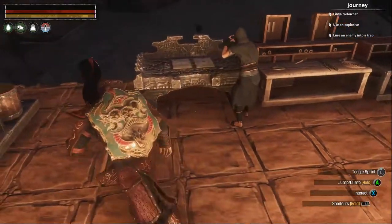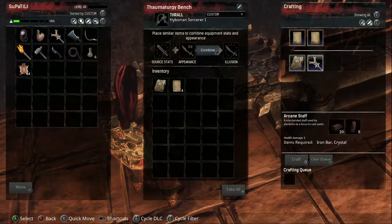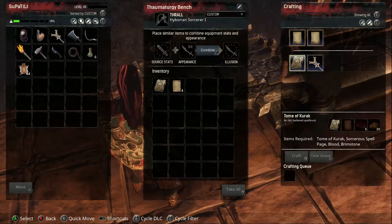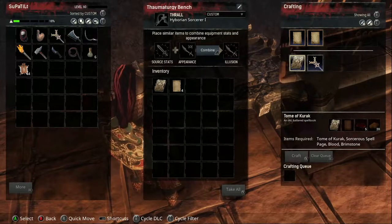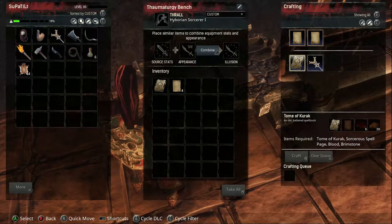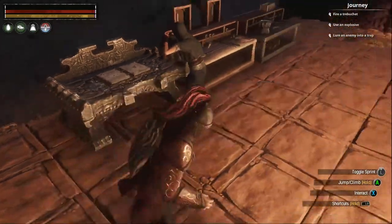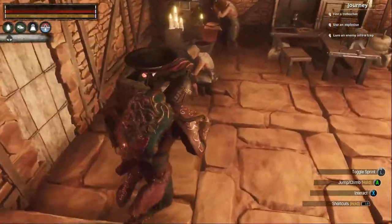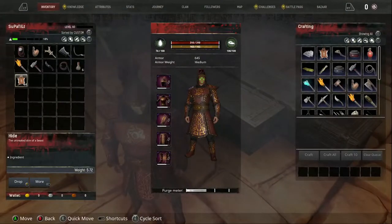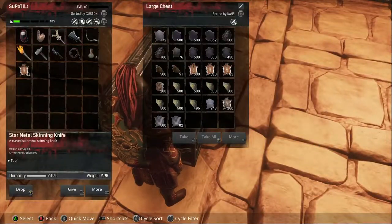Generally when people say they want sorcery in Conan, it's like - Conan sorcery is not the same, it kind of feels useless compared to more flashy RPG sorcery stuff. The main problem with this is the interface. Maybe with mouse and keyboard it's a little quicker to cycle through, and once you know what you're doing it's faster, but it seems clunky.